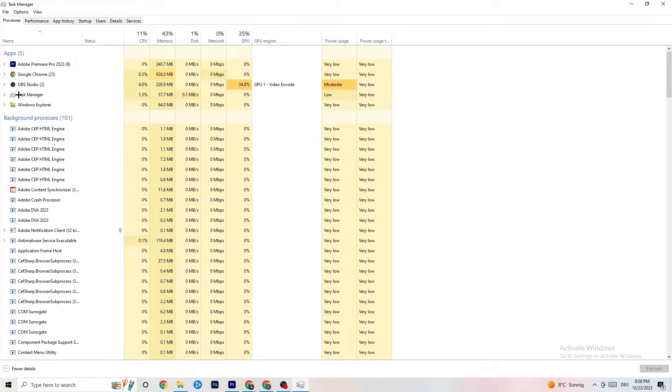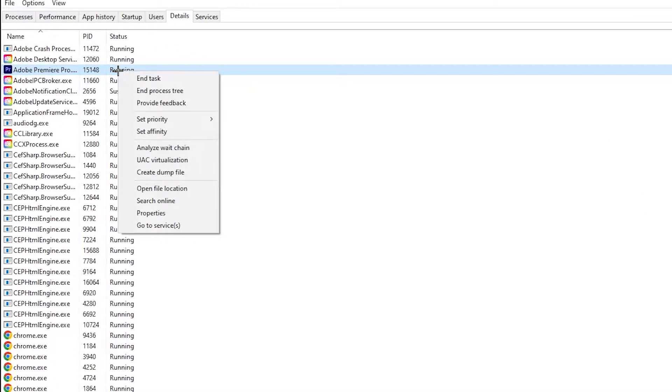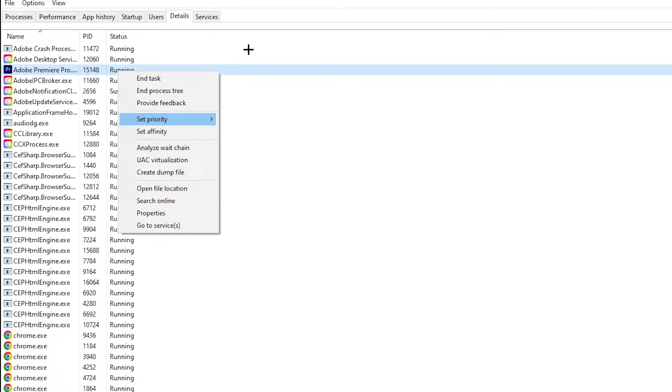Next, go to the 'Details' tab in the top left corner of Task Manager. Find your game — I haven't started it, but as an example I'll use Adobe Premiere Pro. Right-click it, hit 'Set Priority,' and you'll see it's currently set to Normal. Change it to High or Real Time and check which works better. Hit Apply.